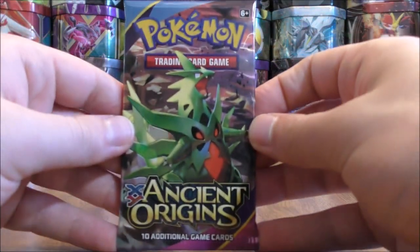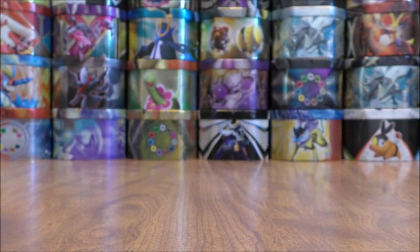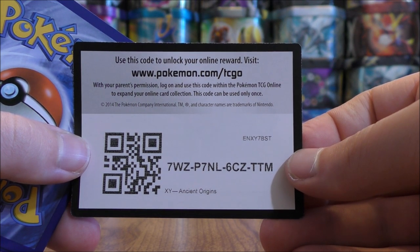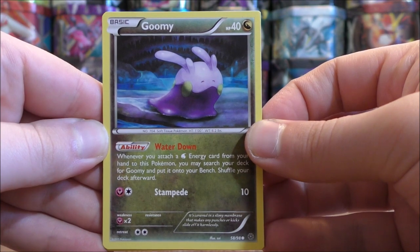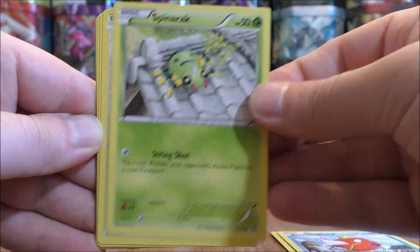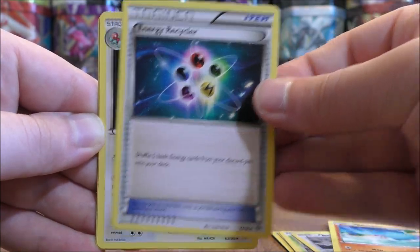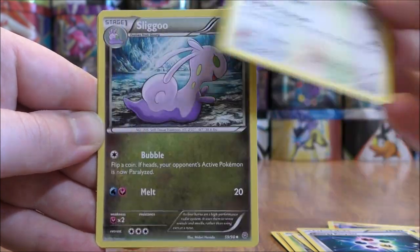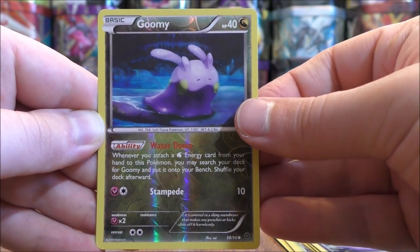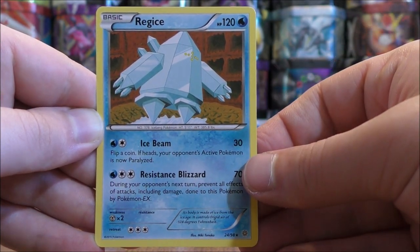So one more good pull if I did the math correctly to make this an average box overall. Like I mentioned in part one, Pokemon wise, lots of my favorites in this set. Pack fifteen starts with Goomy, Magikarp, Spinarak, Beldum, Wooper, Energy Recycler, Porygon 2, Sligu, a reverse holo of Goomy — going stage one to basic, this is a common — and the final card would be a Regice.